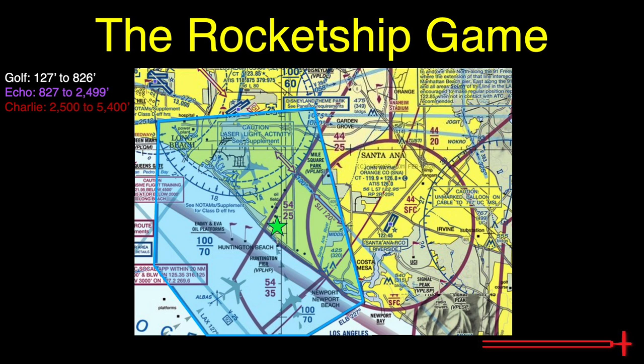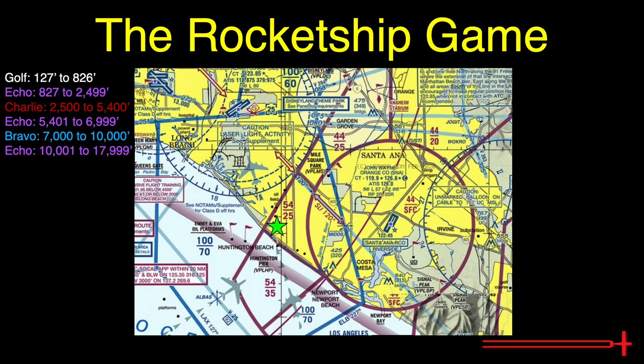The Bravo airspace above us does not start until 7,000 feet MSL, so we can plan to be back in Echo airspace from 5,401 to 6,999 feet MSL. Bravo airspace begins at 7,000 feet MSL and extends to 10,000 feet MSL. Above that, we re-enter Echo airspace from 10,001 feet MSL to 17,999 feet MSL. Alpha begins everywhere at 18,000 feet MSL, so from flight level 180 to flight level 600, we can expect to cruise through Alpha airspace. Finally, above Alpha, we re-enter Echo airspace until entering outer space.